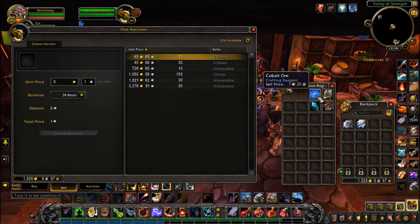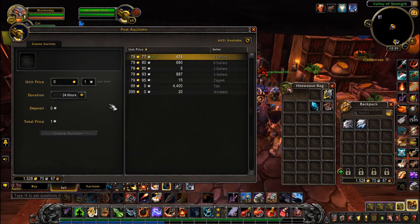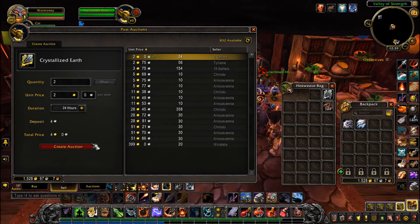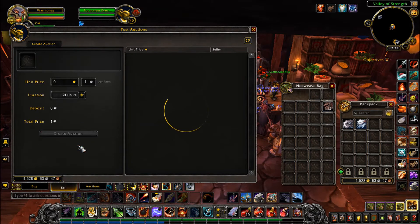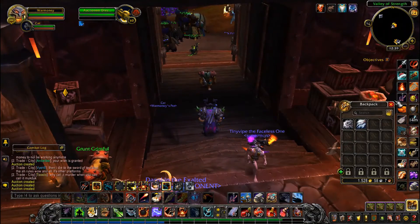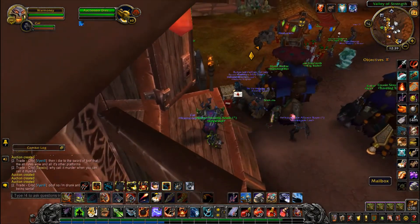I do undercut sometimes — like if I end up getting a really expensive item that's gonna sell for 20 or 30 grand, I'll drop it down a couple thousand, because sometimes when people search for that kind of stuff and they don't quite have a lot of money, it's nice to give somebody a discount. I don't do it all the time, but somebody's gonna get lucky and end up getting a sweet deal, which makes their day a little bit easier. Just don't do it for everything you sell.